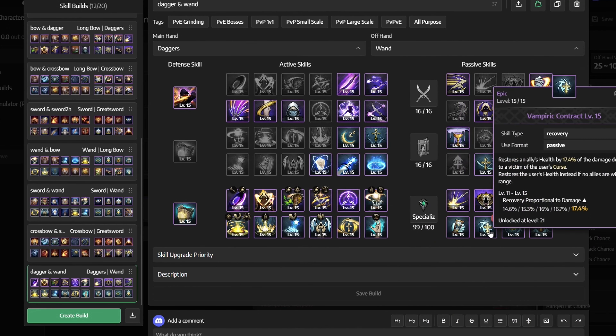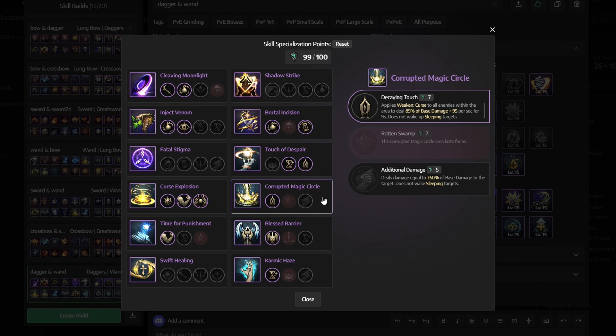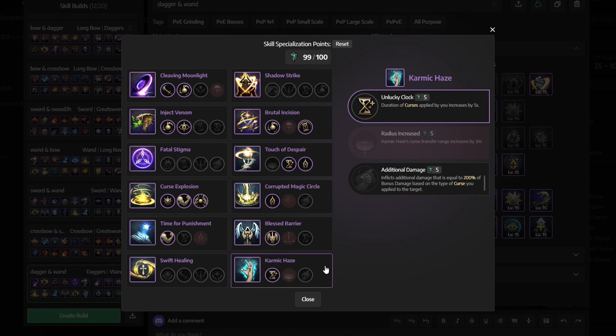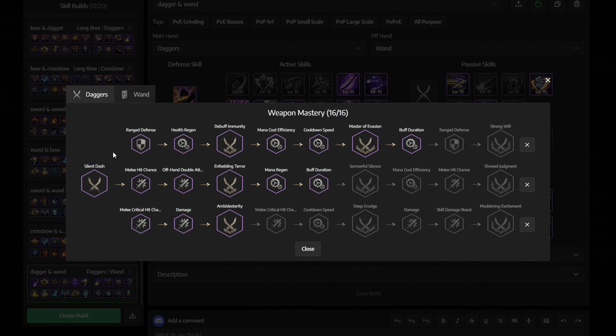For skill upgrade priority, for active skills we want to mainly focus on curse explosion, cleaving moonlight, brutal incision, inject venom, and swift healing. While for passive skills we focus on wrathful edge, assassin's instincts, devotion and emptiness, wrath's beacon, and murderous energy. The rest of your skills are not as important, so just upgrade them as you progress. Also remember to always upgrade all of your skills to blue first before moving on to purple.